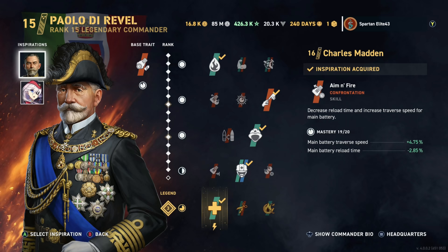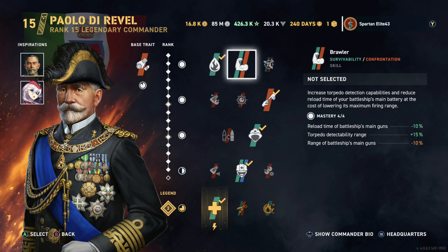I do not run Brawler. I hate the Brawler perk — do not ever take Brawler. It reduces your battleship's main gun range by so much that it actually makes you useless. If it did not have the reduced range, or at least if it wasn't so bad, maybe. But with that 10% debuff to your range, it's just not worth it for me.